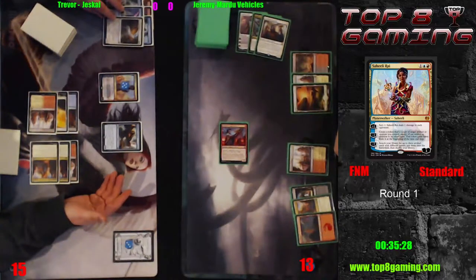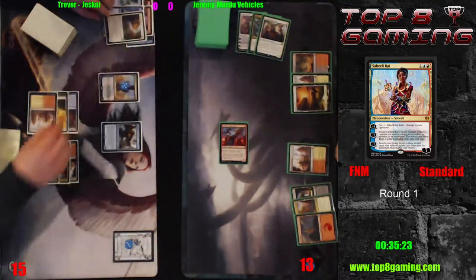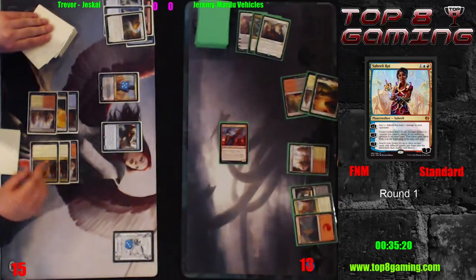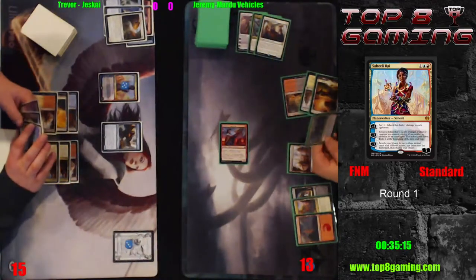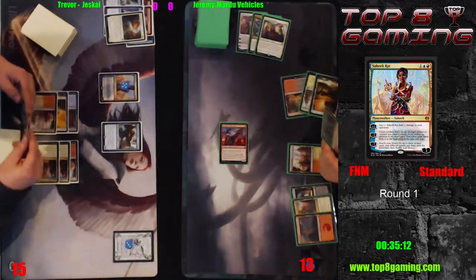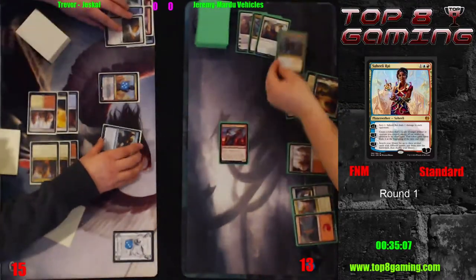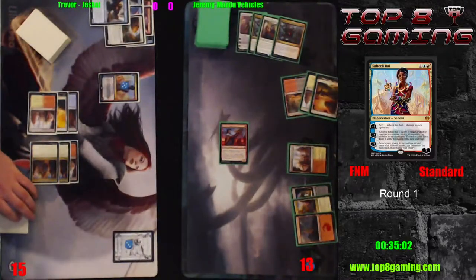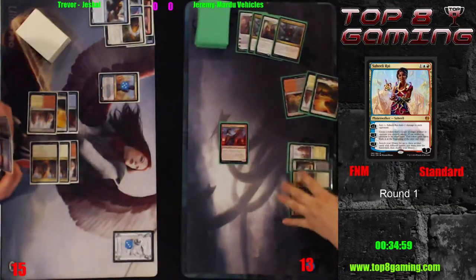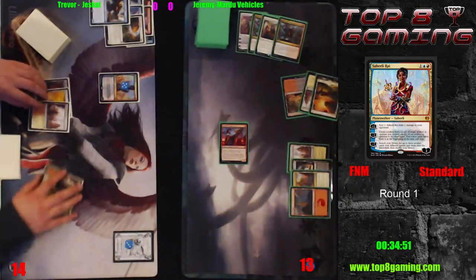I doubt he's worried about this 1/2 hitting at all — I think I would have almost just let the attack hit, and then if Jeremy plays a Gideon post-combat you're able to go Gearhulk and counter it. The extra card you draw doesn't really matter that much, and Saheeli going to four loyalty is totally irrelevant. She could be at one for all it matters as long as she doesn't die. Jeremy uses a second Unlicensed Disintegration with only four mana up, so we'll see if Trevor wants to deploy Felidar Guardian and try to win next turn.